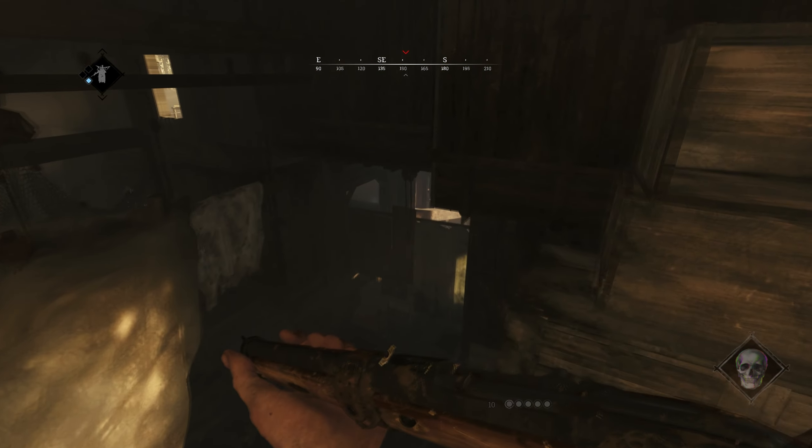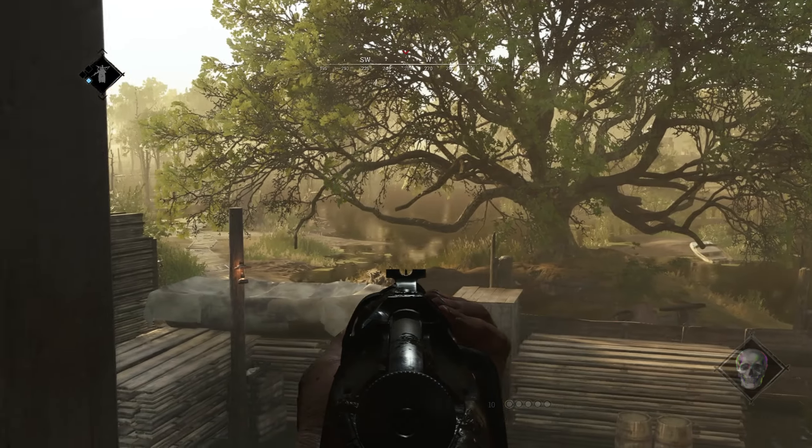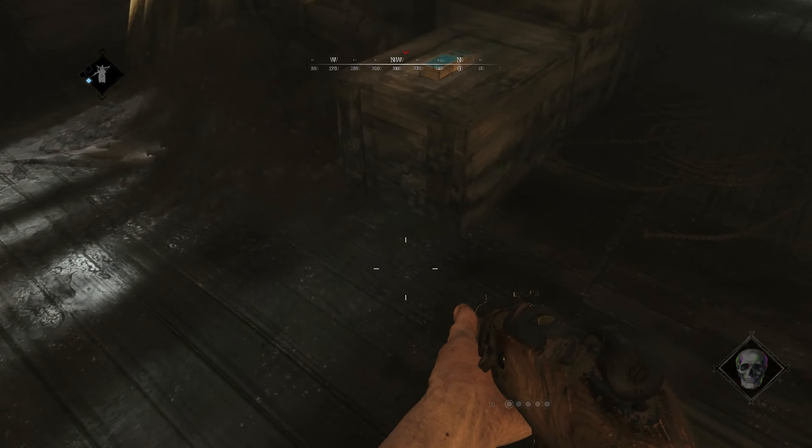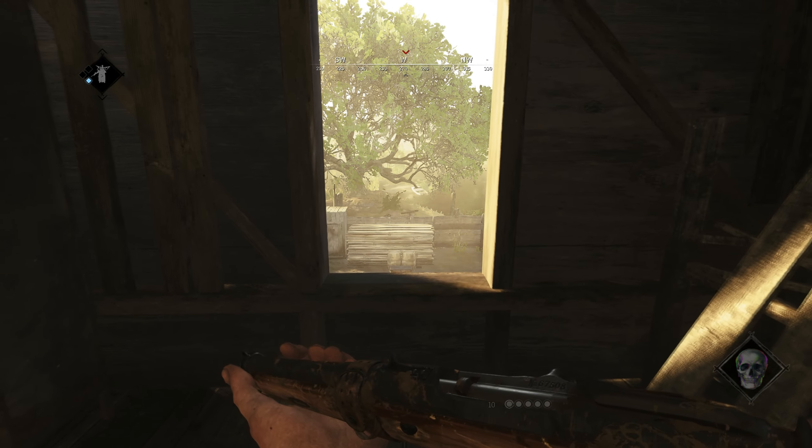The first floor is where all the real cheesy spots are. This one for example is the best one to get an angle on the people walking on the dock. Right next to it there is this very dangerous window — I highly recommend not crossing this line when picking the window, as it will make things way easier for the people outside.